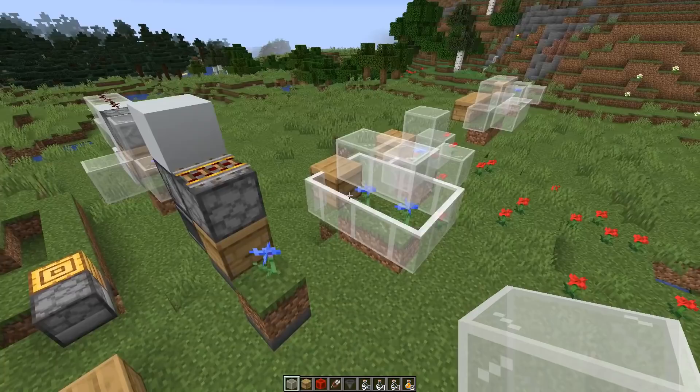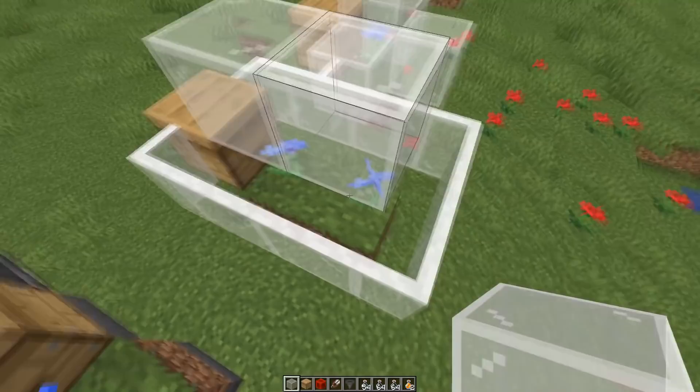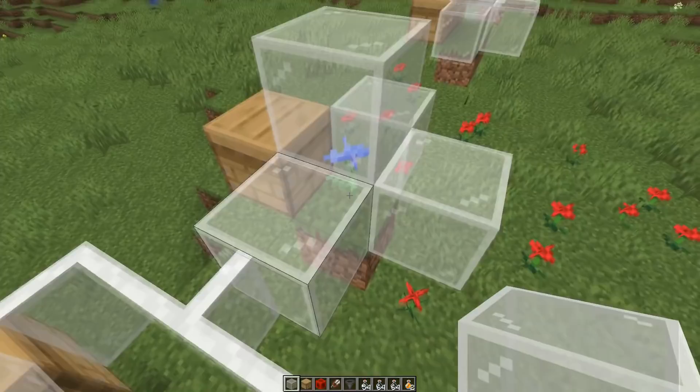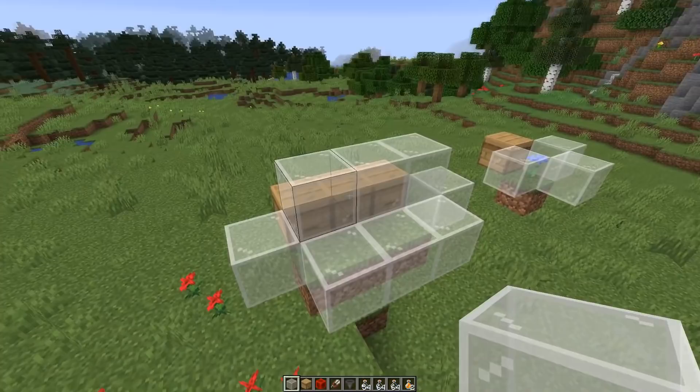Let's quickly cover some of the improvements that were made to bees over the last snapshots. The early snapshot honey or honeycomb farms needed plants on the side and two blocks of space in front, otherwise the bees could glitch into blocks and get suffocated or just fly away. But that's no longer necessary — you can just make a farm like this, with just a single flower in front surrounded with blocks. This will work. It's also now possible to have multiple hives next to each other without the AI getting messed up.